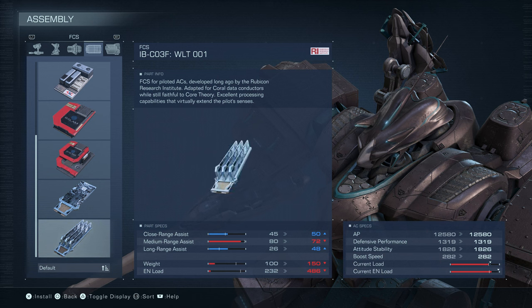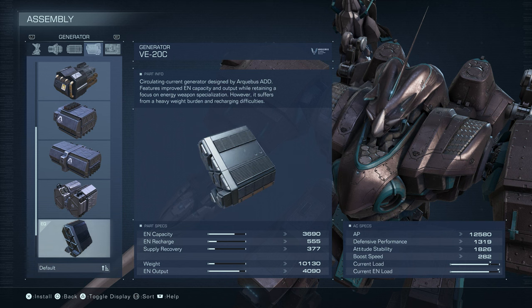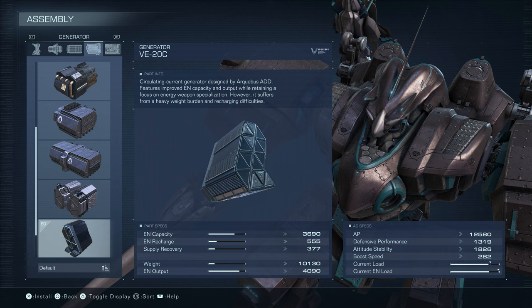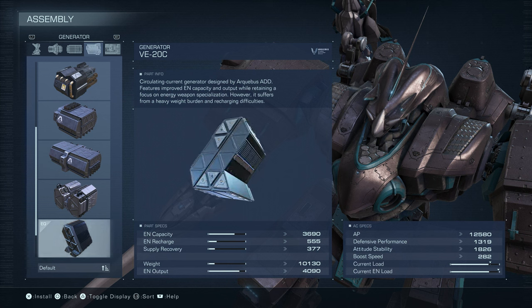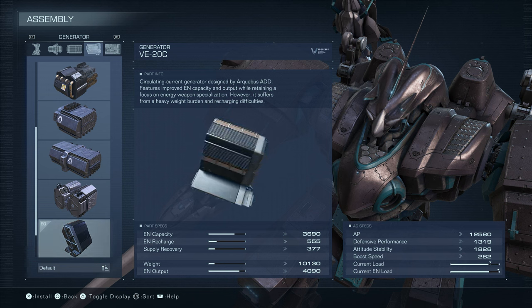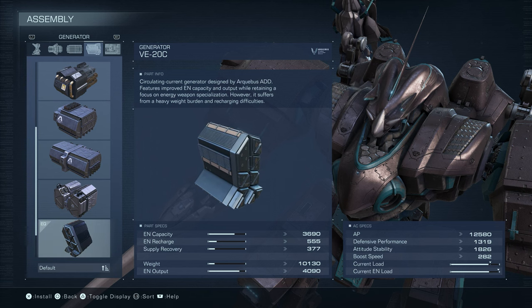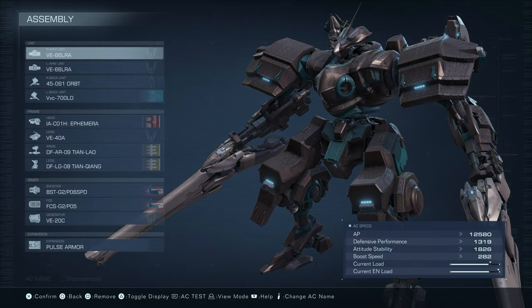There's another FCS option with 72 and 50 — arguably better — but I just like seeing that 80 for the medium. The generator is the VE 20C, a big gigantic beefy generator. It weighs 10,130 units but has a capacity of 3690, which is pretty good. I noticed people were out-boosting me for a long time, and I think it's because everyone uses the 10,000-unit weight generators since they give you that extra bar to boost a bit more. We're using pulse armor — this is just a beefy guy. Let's get started.